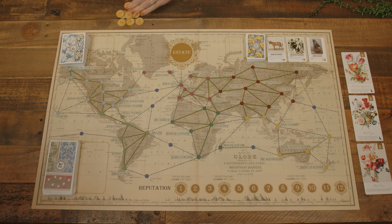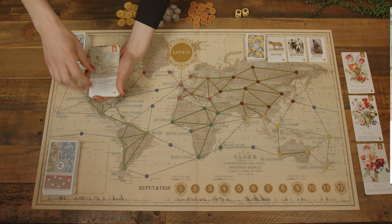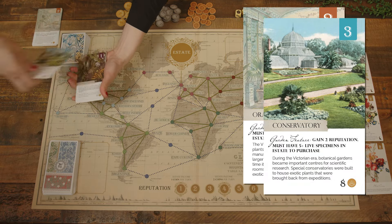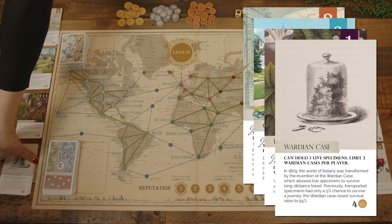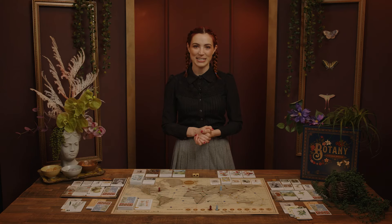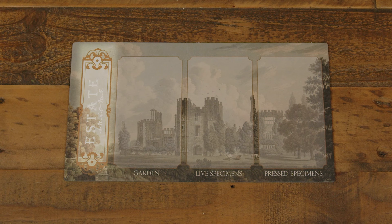Return the rest of the bonus cards to the box. Then create a supply of coins near the board along with stacks of the following cards: Orangery, Conservatory, Poisonous Path, and Extra Wardian Cases. Each player then takes an Estate Board with spaces for Estate Income, Garden Features, Live Specimens, and Pressed Specimens.